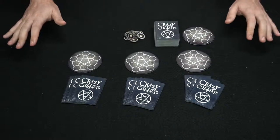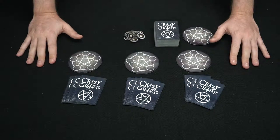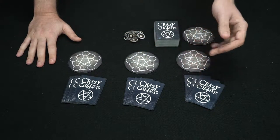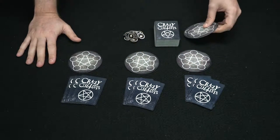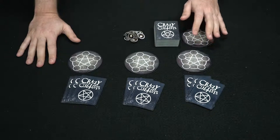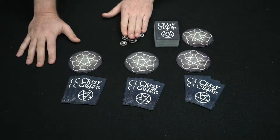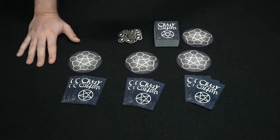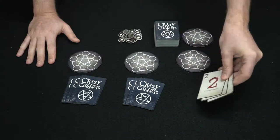Here we have Crazy Cultists set up for three players. Everybody has their own player board as well as three cards to start. The other three player slots are set aside since we're only using three. The deck has been fully shuffled and the favor tokens are in reach of every player.